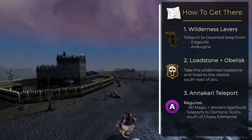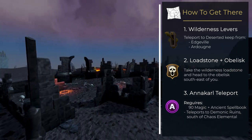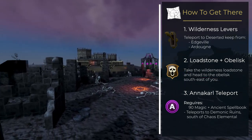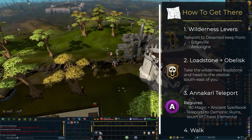All high-level players who have at least level 90 in magic and access to the ancient spellbook can use the Anacharel teleport, which will bring the user to the ruins just south of the chaos elemental. And last but not least, you could simply walk there — this is probably the safest, but also the slowest way of getting to the boss.